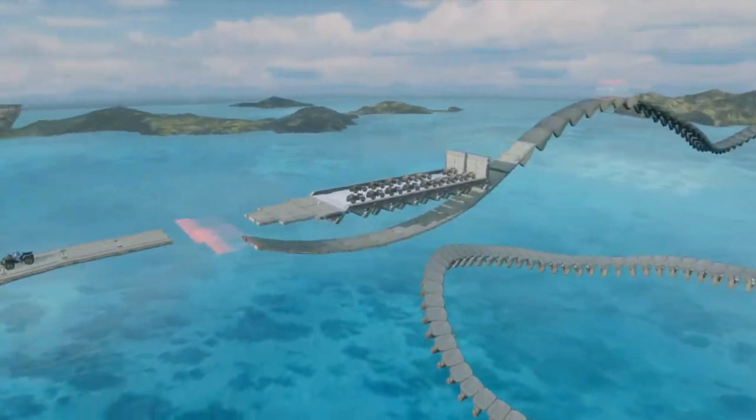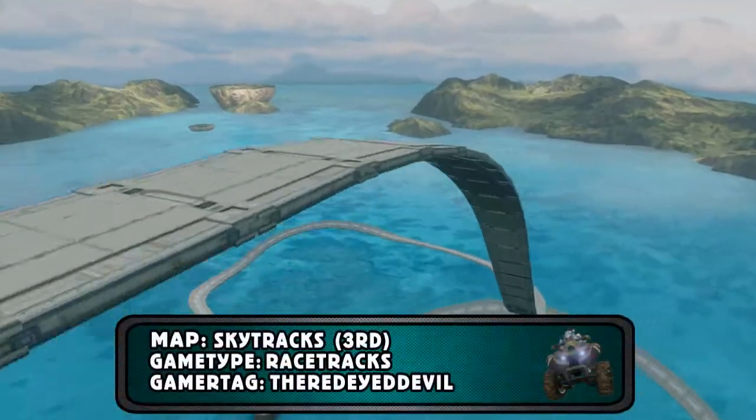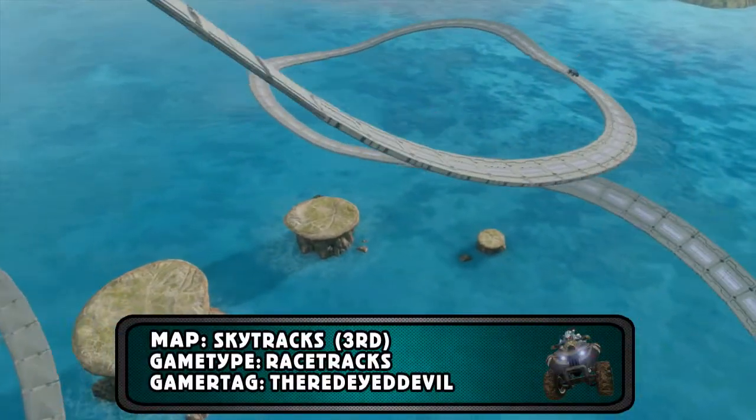What's up guys, Fly here from Red Ridge Studios, bringing you another Halo 4 map review. This one is Skytrax 3rd by the Red-Eyed Devil, and the game type used is of course Racetracks by Master Hippie.